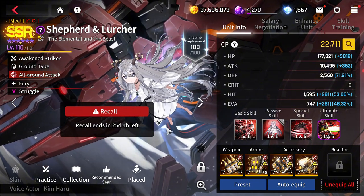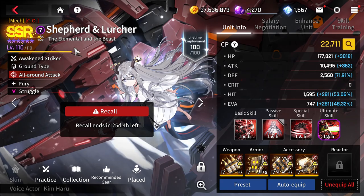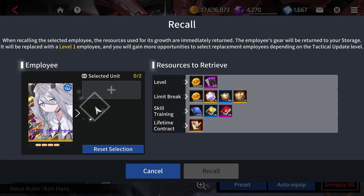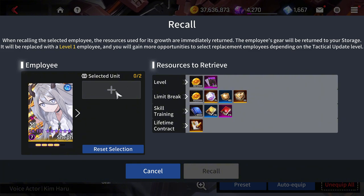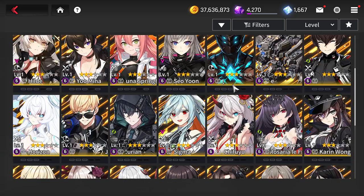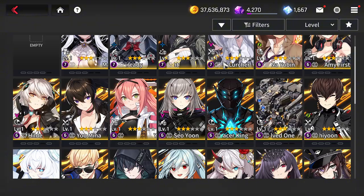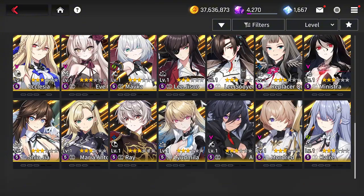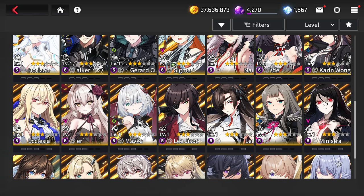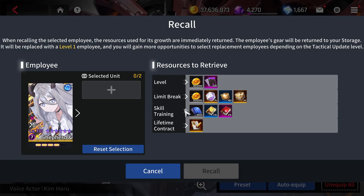If you have extra copies of an awakened unit that's under the recall feature, you can do a recall and get another set of free awakens, replacing the units. Since I was lucky enough to get an extra copy of Shepherd, I could select Shepherd again and get another awakened unit I wasn't able to get before — Mofka. I'll probably end up doing that later on.